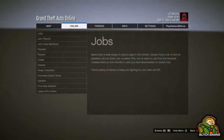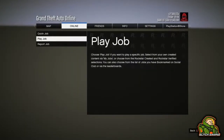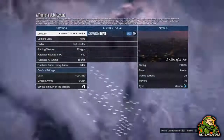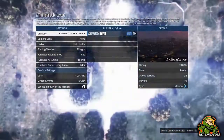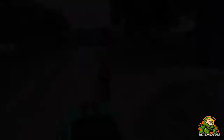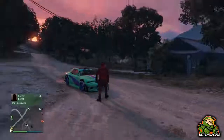After accepting the alert you'll be put into a weird glitched-out screen — don't worry, that's perfectly fine, this is how the glitch works. From here, go to the pause menu, go to Online, go to Jobs, Play Job, Rockstar Created, Missions, then 'Titan of a Job.' As soon as you get into the job, just quit again. Once you get this glitch nailed down it will literally take under three minutes.